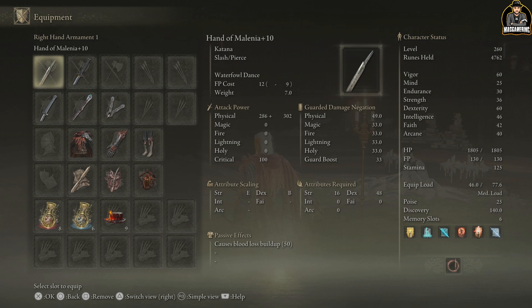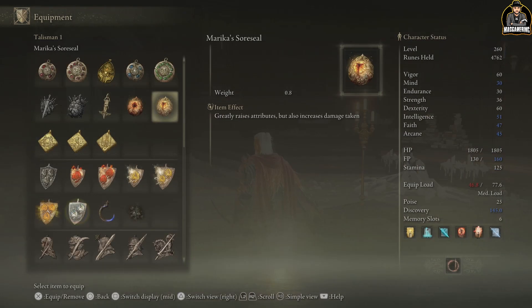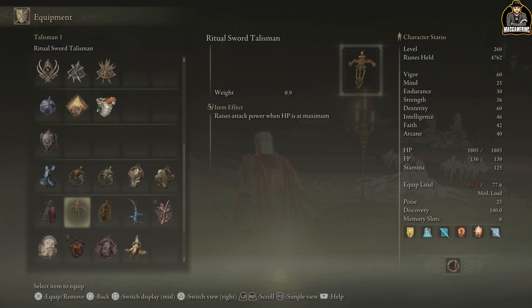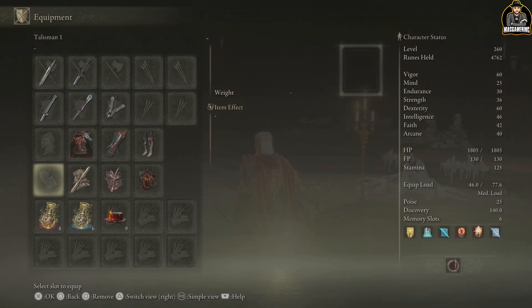Secondly, there are talismans. Talismans will enhance your play style, and we're going to talk about what combinations you can use to enhance a specific play style rather than just mixing things up randomly. You can switch talismans at any point depending on what weapon and style you want to play.